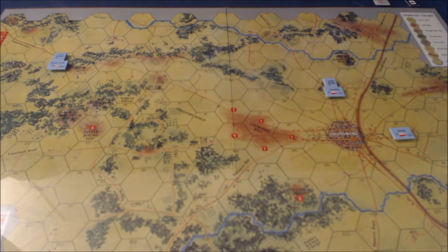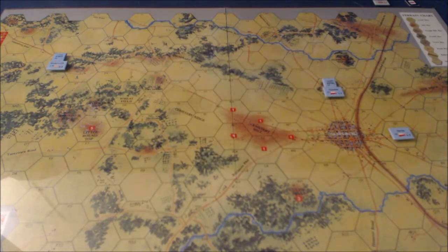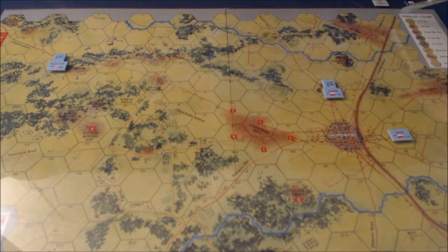This game is part of, I believe, the Smithsonian Institute series that Avalon Hill put out, covering major battles and campaigns of the American Civil War. Anyway, this is the game map. Some units start on the map, others will enter via the reinforcements table. This is the Chambersburg Pike, where a lot of the Confederate forces will enter.